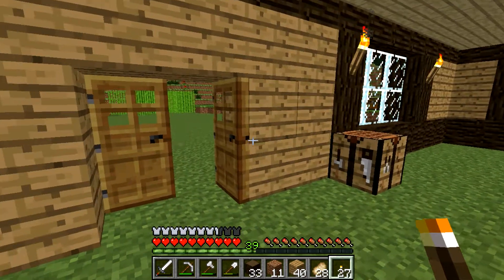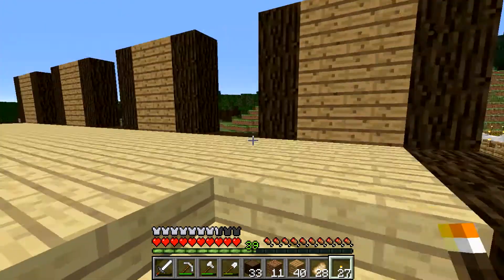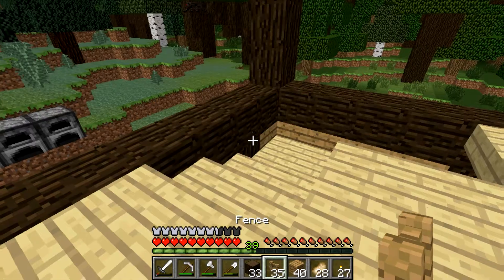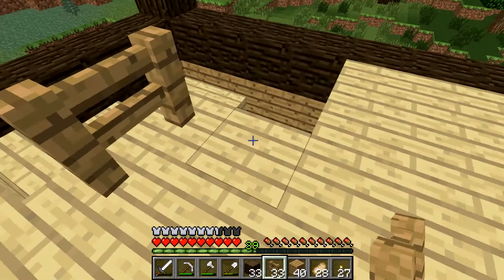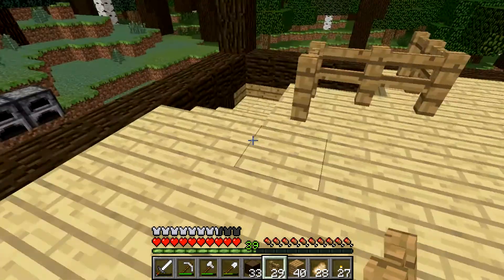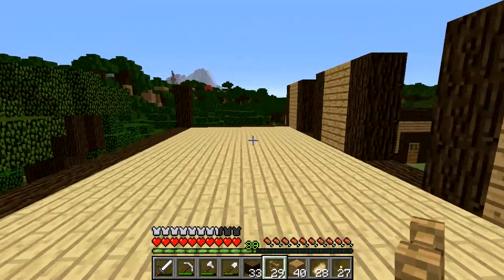I was gonna say I swear if there's a creeper in this house. Alright, we are now up here — what was I doing? Oh, fence right. Fence fence fence. And now you can't fall — ta-da! Perfect. Makes sense. Alright, so now we got that half done.